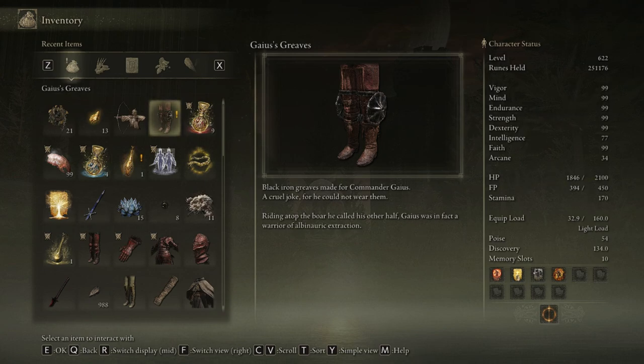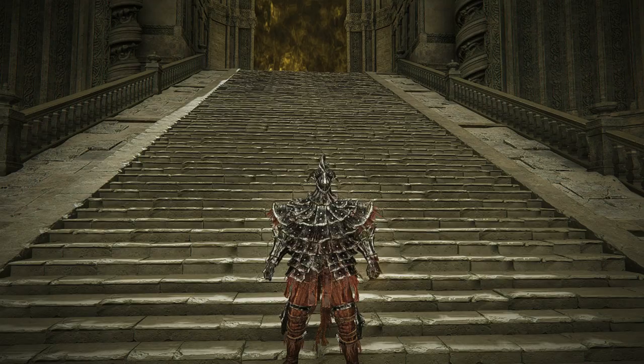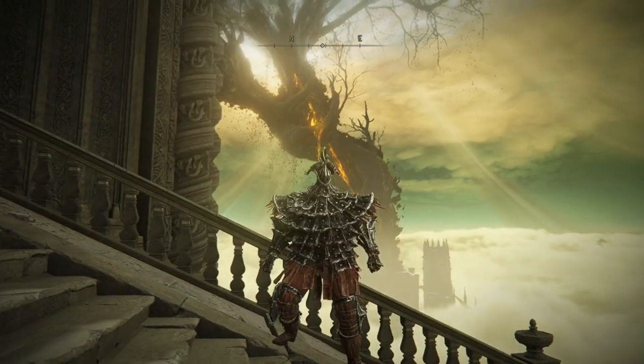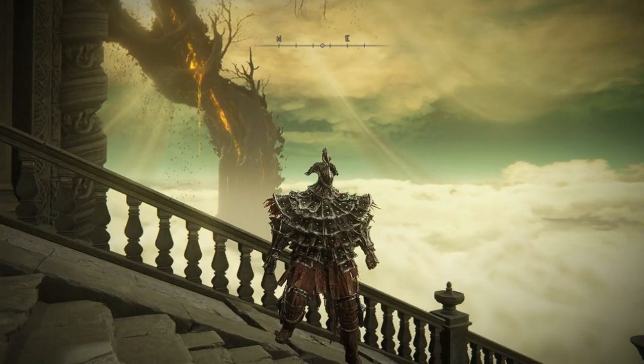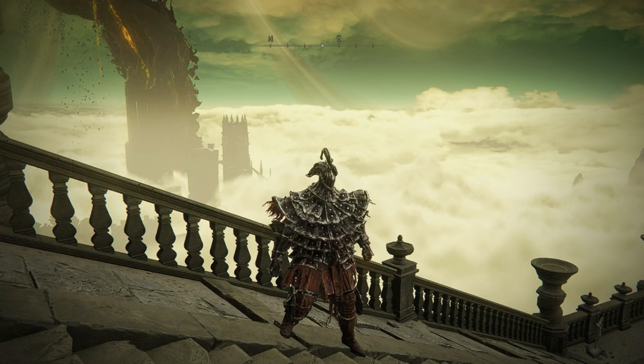Just like all the other horse-riding albinaurics — it was a joke, because we know that albinaurics can't walk, so the shoes wouldn't make sense for him. That's an interesting tidbit. But now, you're able to actually wear them yourself. After equipping them, this is the final fit — I think it looks good, and it's good endgame armor. Otherwise, like and subscribe, and I'll see you guys on the next one.